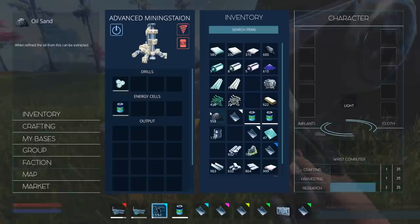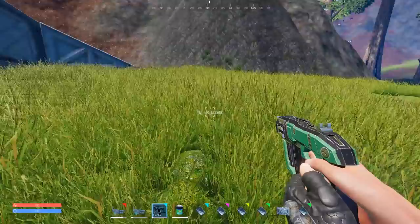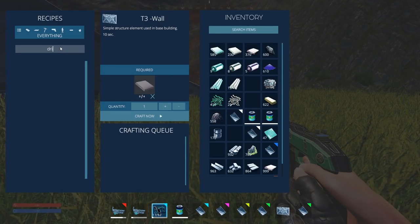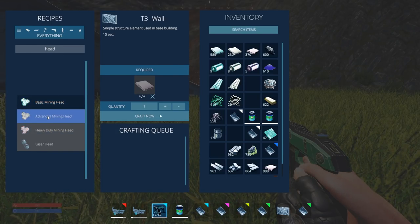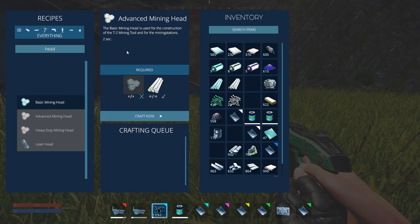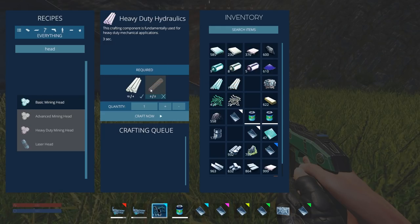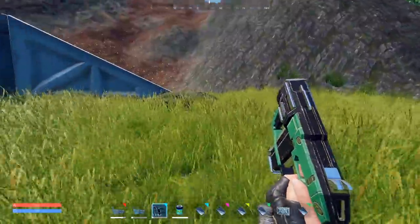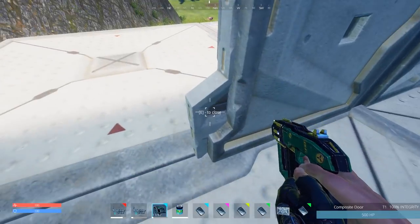This auto mining device is insane. We need to make some more drills — you can make drills at certain levels. There's the drill head, called the advanced mining head. Each one does a different tier: this will be tier two, this will be tier three. We're going to make some advanced mining heads for tier two. We can't do tier three yet because we need an electric smelter to deal with our uranium. We're also going to make an oil generator and possibly some other stuff.